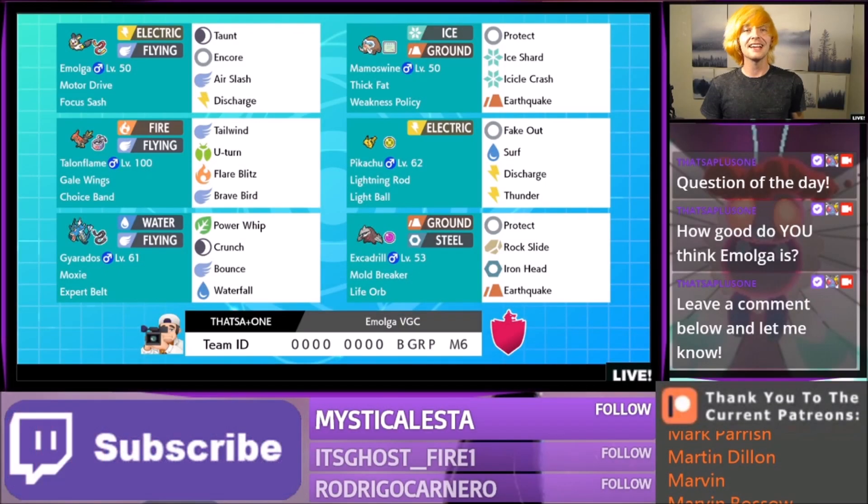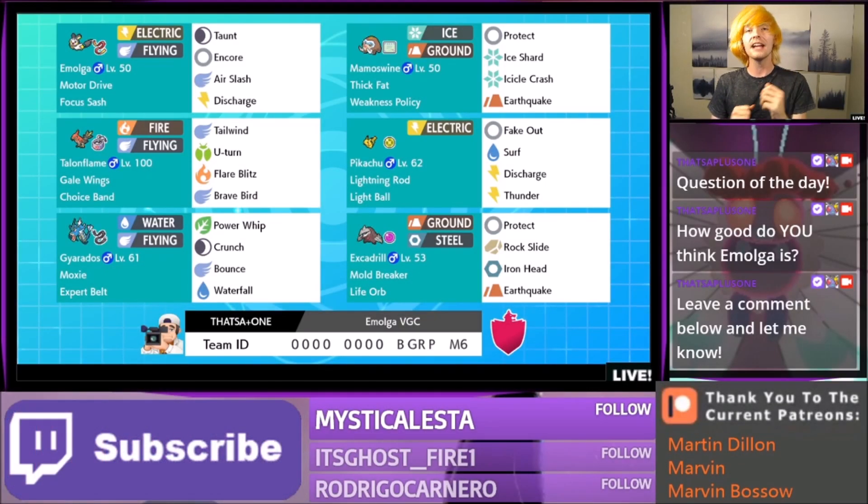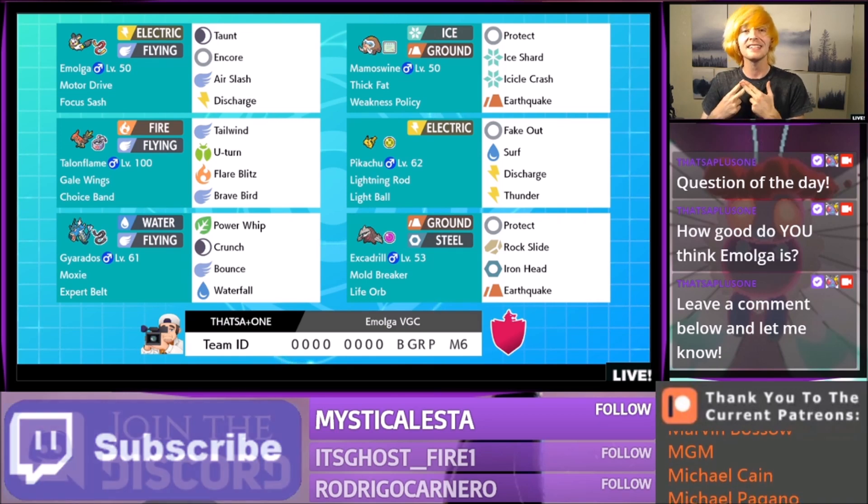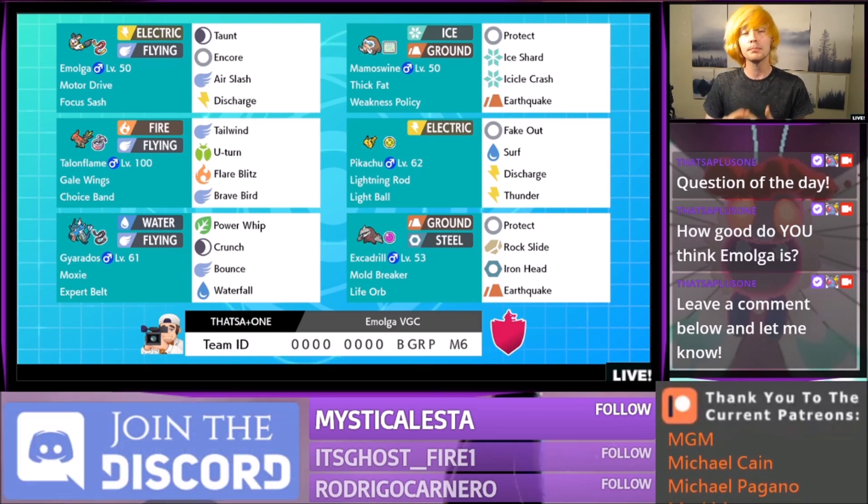What is up, YouTube? Today I'm proud to be bringing you guys a brand new VGC 2020 Season 5 Rental Team. This one's going to be featuring our boy Emolga. Emolga is a very underrated Pokemon. It gets moves like Taunt and Encore, and it has the amazing 103 base speed stat to pull it all off.